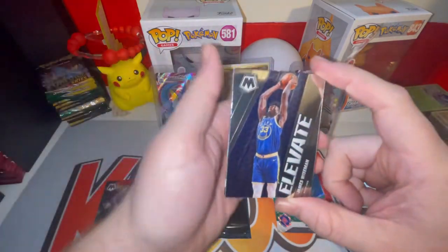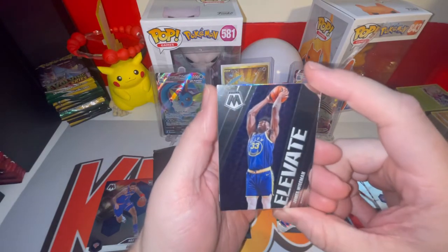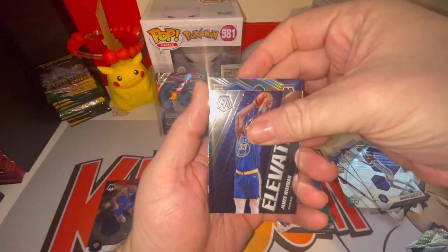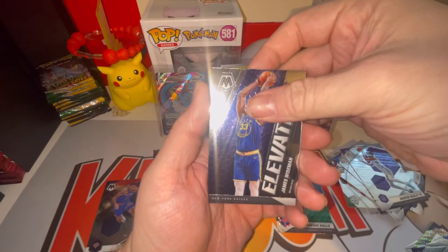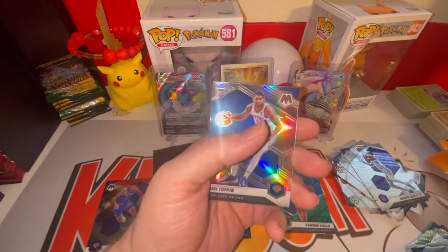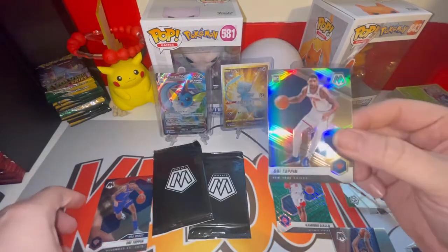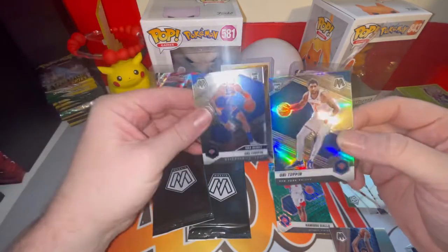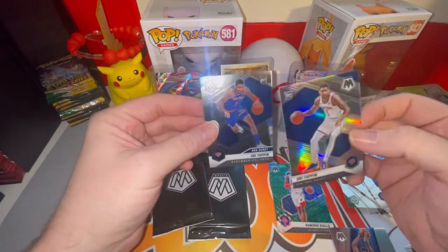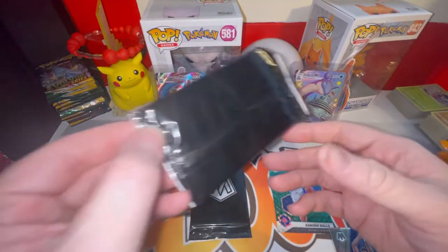On insert cards, if you do get a rookie, you're not going to know it — they don't put the rookie shields on those. Behind that we got a silver rookie OB Toppin for the Knicks. We'll take that for sure — the silver prism has that rainbow effect to it. So we did get an OB Toppin silver and an OB Toppin NBA Debut. Now let's open up our pink camos.